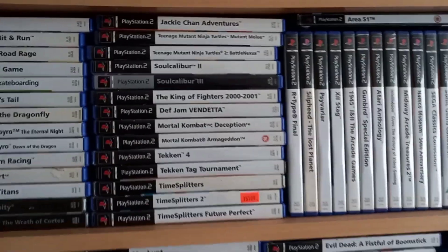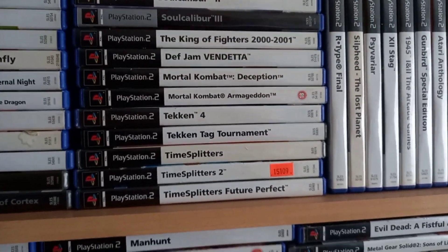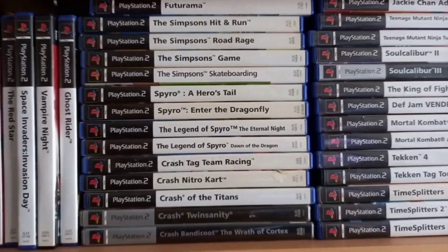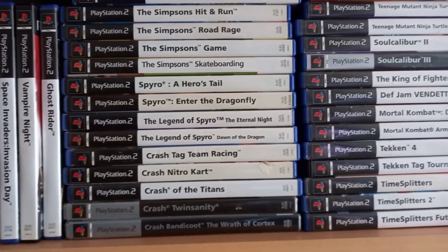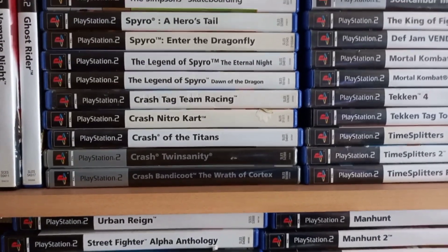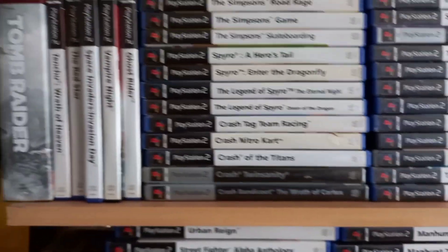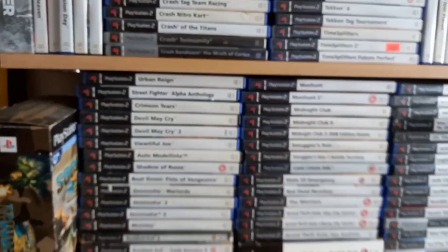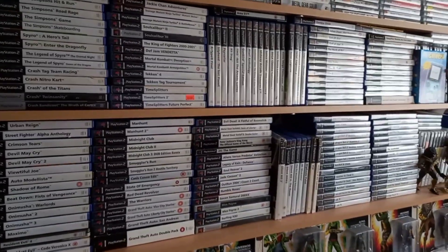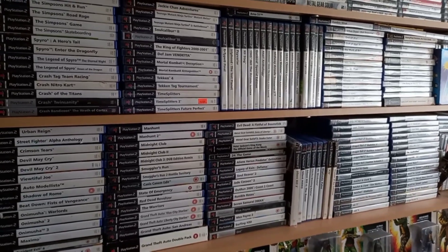This section here is more or less all fighting games. Then TimeSplitters one, two, three. Over here you've got the Simpsons games. Spyro — missing one, I've got that on Xbox. And there's a Crash game, Crash of the Mutant, that I'm missing but I've got it on the 360. So that's what I like to do — be a bit different and that's the way I like to store my games.